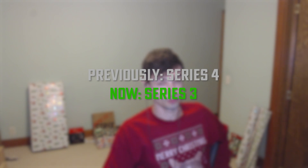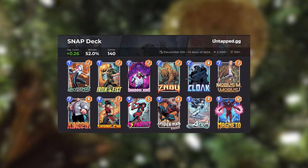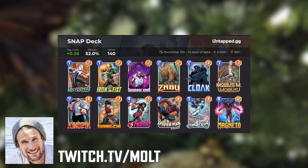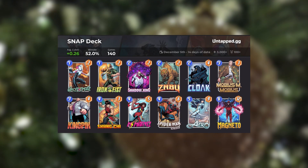First up are our series three cards that were previously series four, and to start it off we're going to go with Spider-Man 2099. I'm going to start from the lowest priority card all the way to the highest priority, and this one is the lowest on the list right now. It is just not the most effective card and it really wasn't in previous metas either. If I were to recommend anyone who could make 2099 work, it's Molt — your move connoisseur. There's only one recipe on Untapped putting up solid numbers, but it takes a lot to make this card work right now.